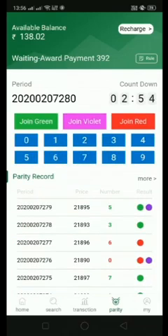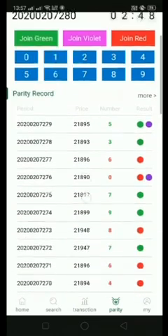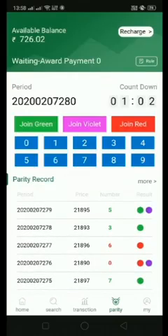The result came in as green and violet, and I had selected 400 rupees, so I won about 200 rupees. My available balance is now 726 rupees. Thank you guys!